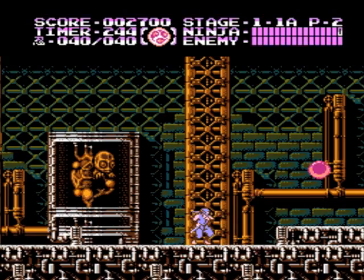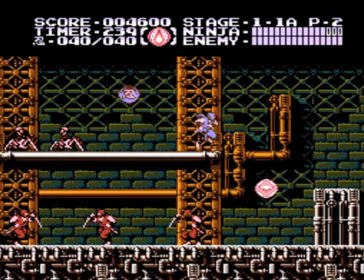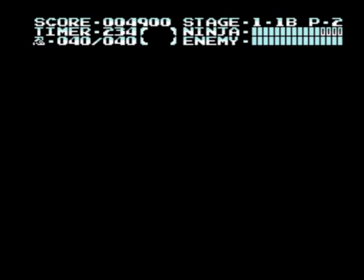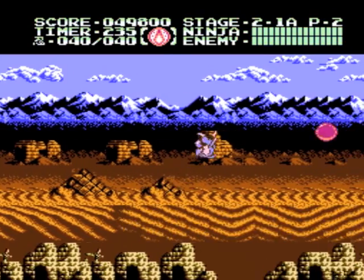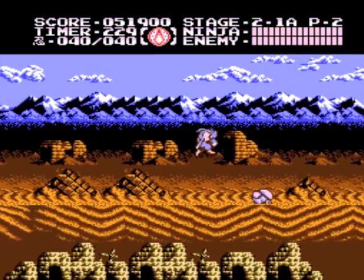Hey there, everyone, and welcome back to yet another episode. On the show today is a little game by the name of Ninja Gaiden 3, which, as you can probably guess by the title, is the third and final game in the classic series. The game was developed and released in 1991 by Tecmo, and the events of Ninja Gaiden 3 take place in between the plot lines of the first two games.